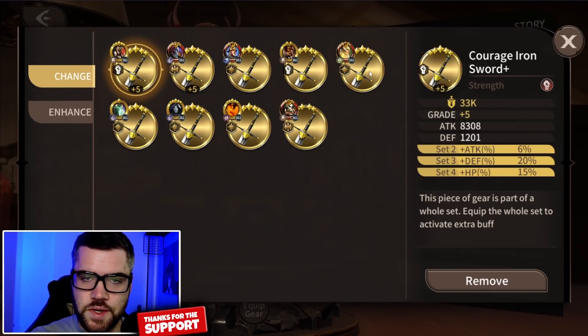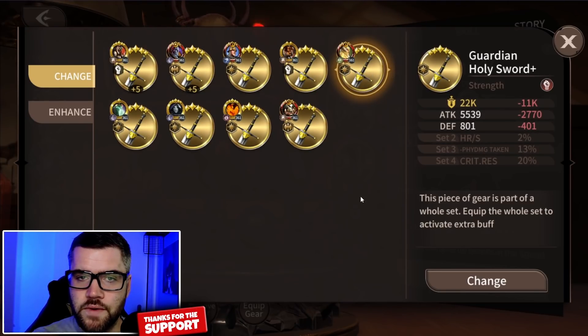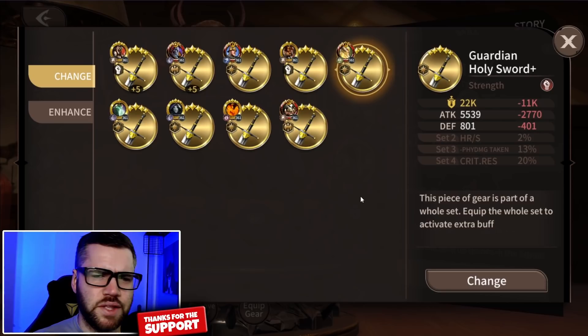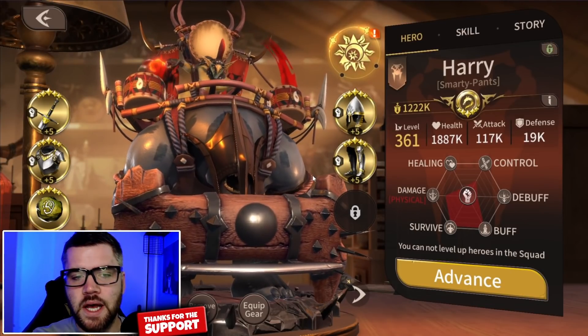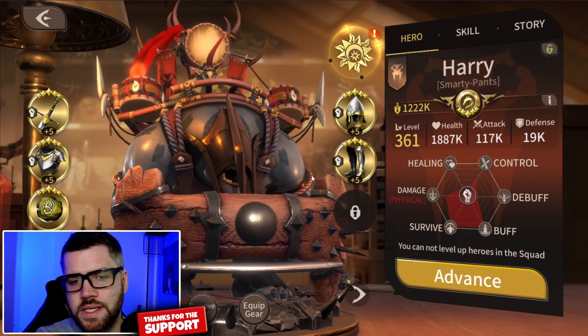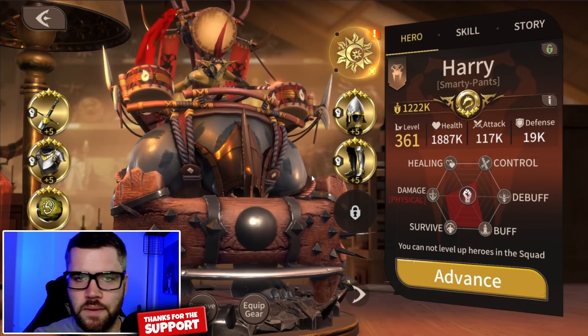The other set you can utilize is the Guardian. This set gives at two set pieces health recovery per second, three set pieces minus physical damage taken, and at four set pieces you gain critical resistance. I consider this a second option because the stats are okay, but I can get those off of rune stats. Just remember, the further you are in the game, the less those plus enhancements on your gear make a difference since it doesn't scale as you get higher.